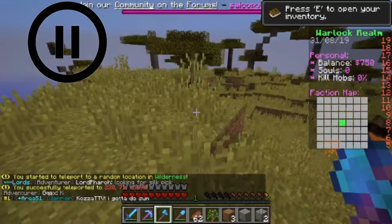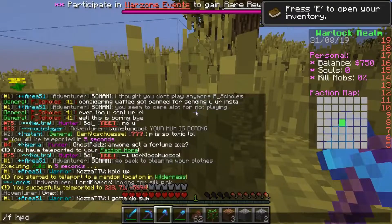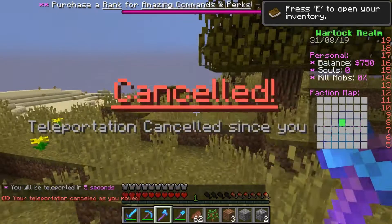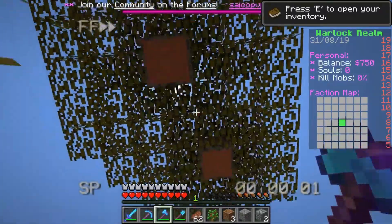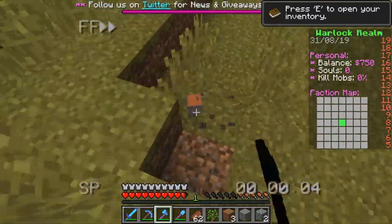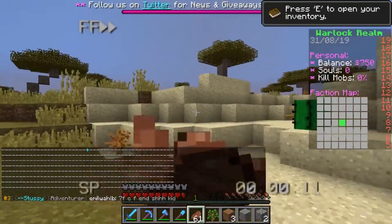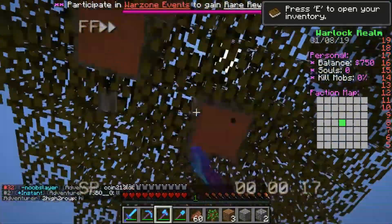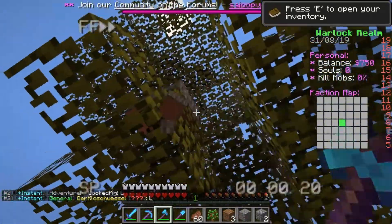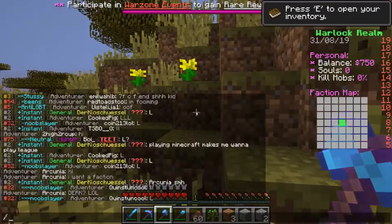Okay guys, so now we are going to chop down some trees for our faction. Let's get started. 54 acacia wood — that should be good.